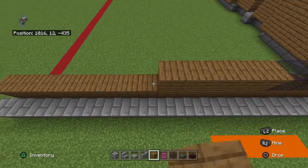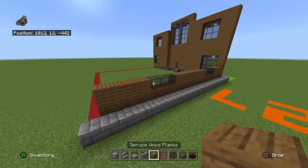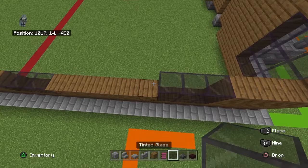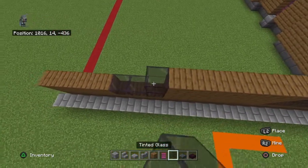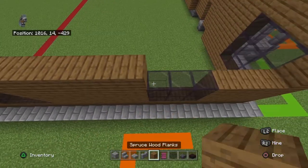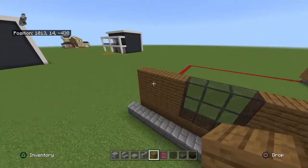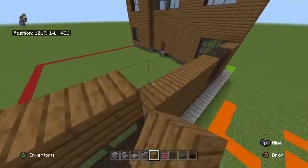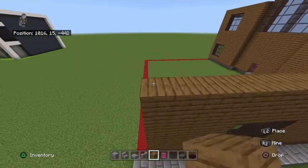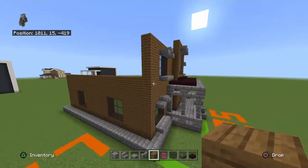Place three rows of spruce planks on top of that. I really did enjoy making this build — it's harder than you'd think to make a haunted house. You have to figure out how to make it look spooky, old, and detailed. It's a lot more about aging and detail than just a normal house build.